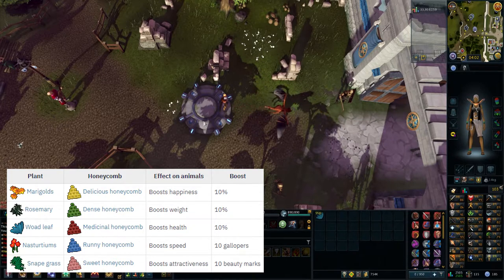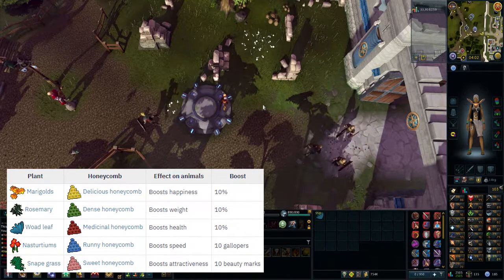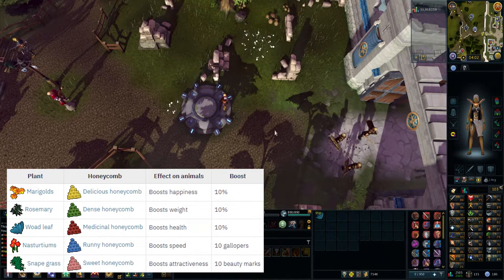And snape grass gives sweet honeycomb and increases attractiveness. There are only two which actually do anything meaningful at the moment, because the other three are purely cosmetic — and that is marigolds, which give delicious honeycomb to increase happiness, and woad leaves to increase health through medicinal honeycomb.